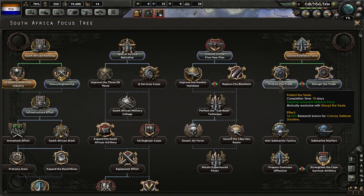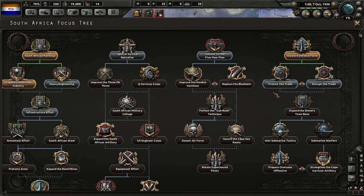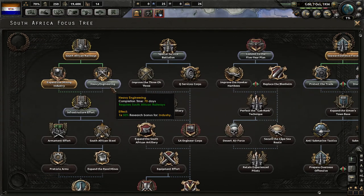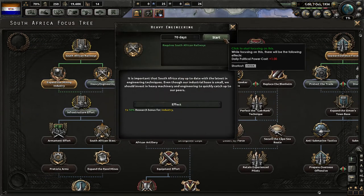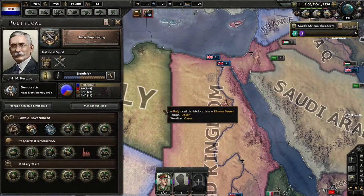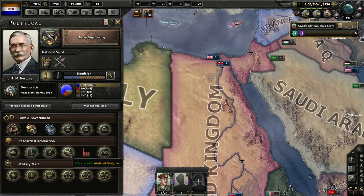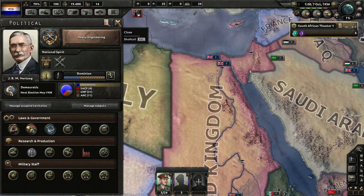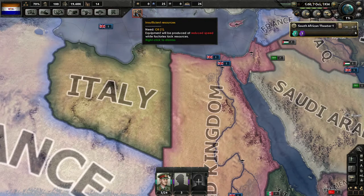We'll probably go with protect the trade and convoy defense doctrine, because we're going to be transporting our military around. I might actually want to get that industry bonus soon. We can also get our ship designer, which might help our cruiser research.